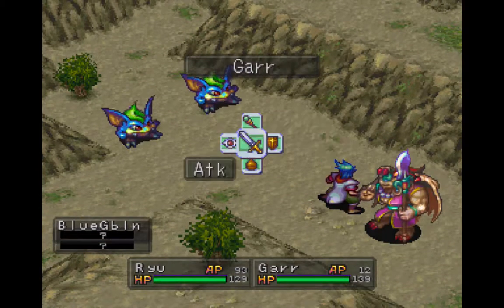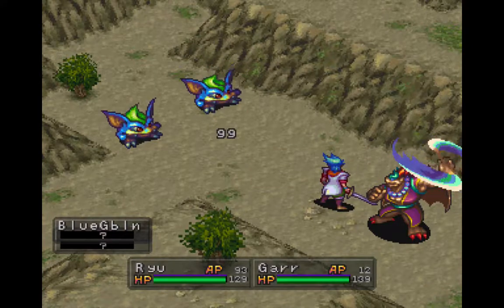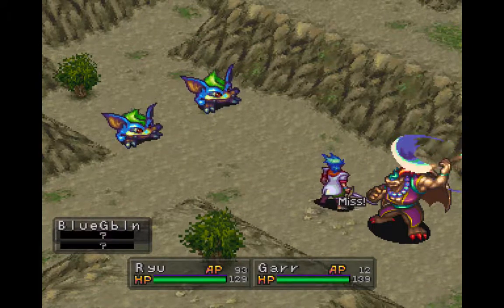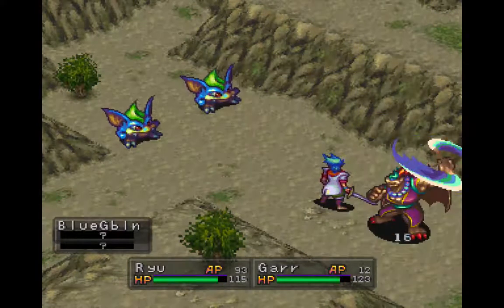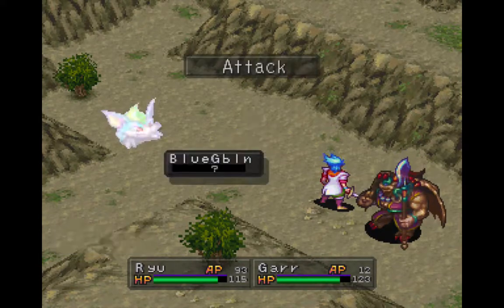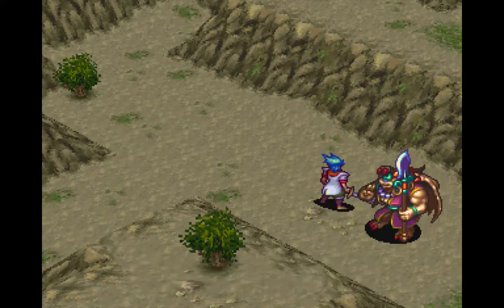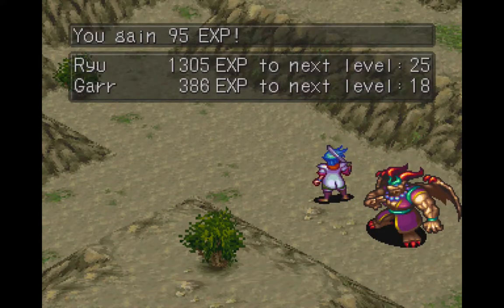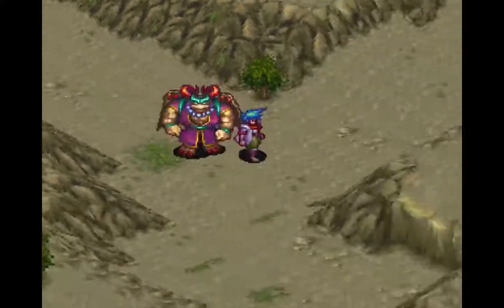And we got a new enemy here, the Blue Goblin. Kind of an upgrade from those boss goblins we fought earlier in the game. These are a little bit tougher — well, I mean, not really, but they're upgrades from the regular goblins. Fortunately Ryu's speed is still really high so we can handle them. Good job.